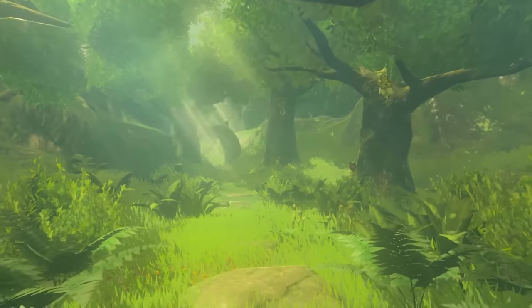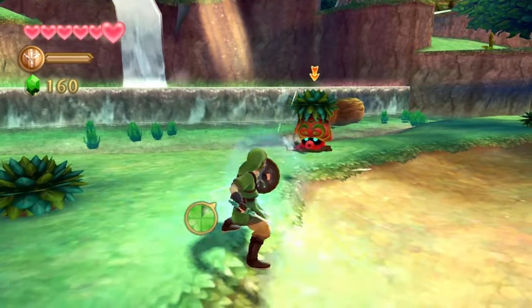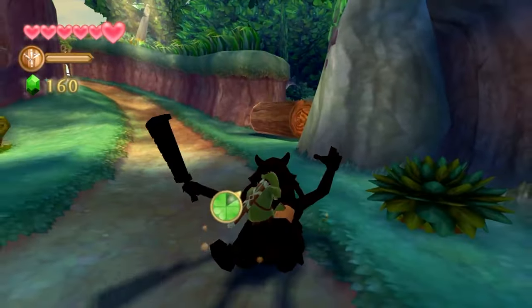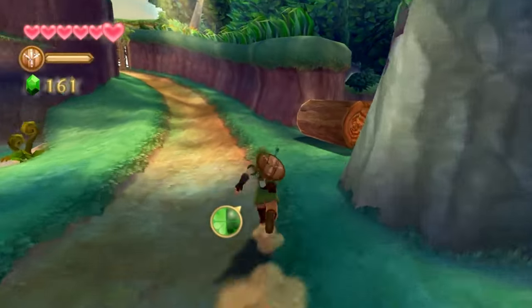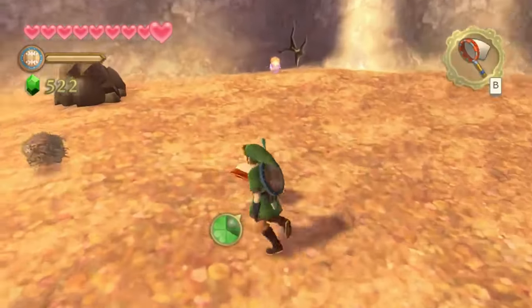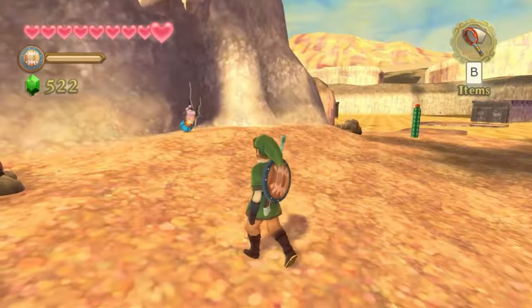I am one of those people who is fairly critical of the linearity of Skyward Sword, so why do I give Twilight Princess a pass? The problem with the surface design in the former is that everything is designed like a dungeon. In Faron, Eldin, and Lanayru, you'll be doing everything in a set order, and largely you'll be finding these areas in the exact same order in every subsequent playthrough. That inherently isn't a problem.